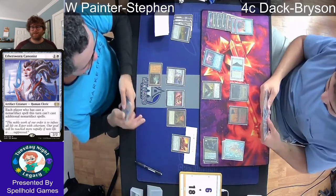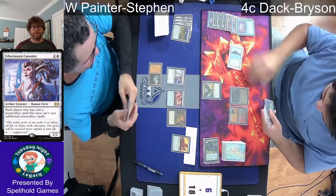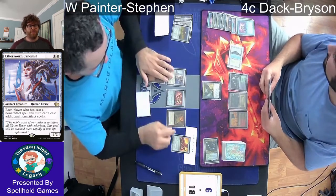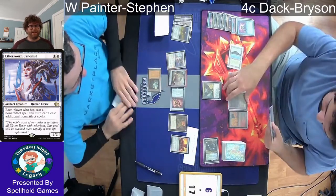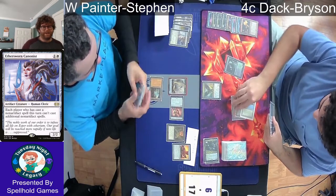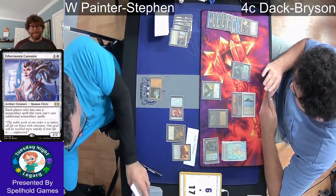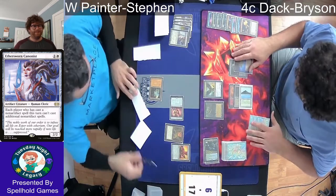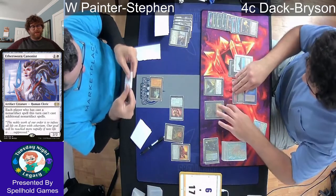A Brainstorm on main phase puts two cards back. Bryson was hoping to hit a fetch land, and sure enough there's a Verdant Catacombs, but he passes it back. He's keeping up the Baleful Strix to stop those Cannonist beats — already down to nine life. Steven pays life to get a Servo. At the end of Steven's turn, Bryson casts Punishing Fire to finally get rid of the Cannonist. Then Plague Engineer comes down naming Servo.